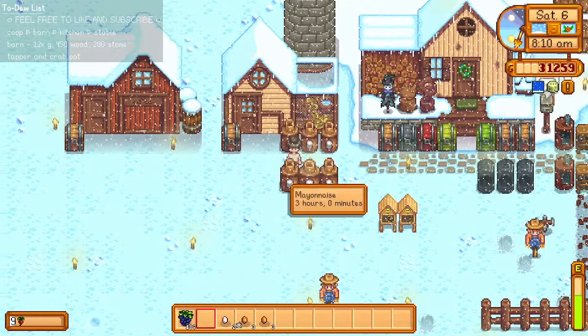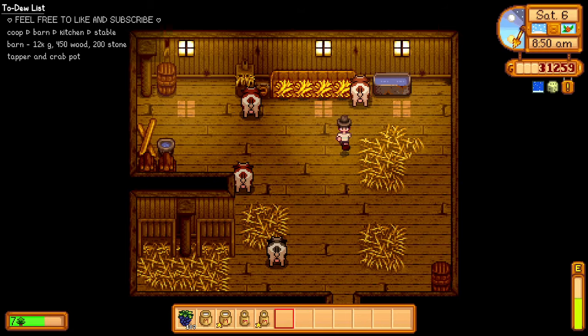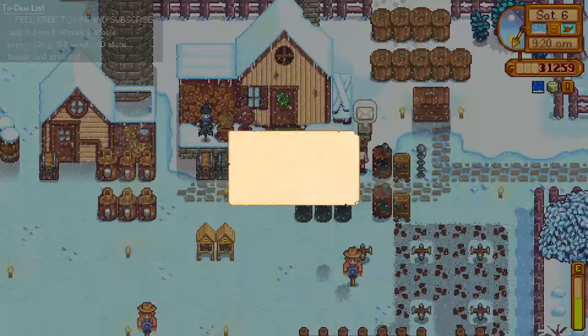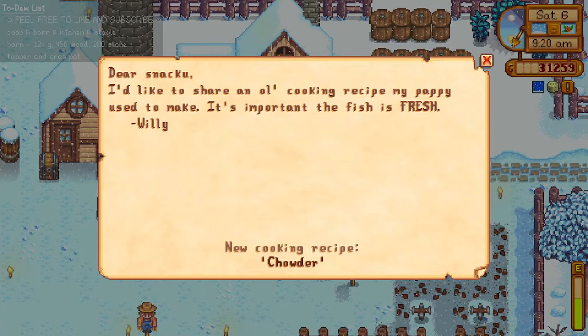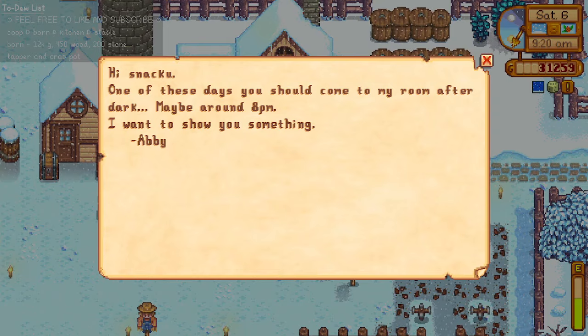We're gonna go mining after we tend the farm. More milk, please. We have some mail: Mayor Lewis is giving us advice about giving someone a mermaid's pendant. And Willy is giving us a cooking recipe — it's called chowder. 'It's important for the fish to be fresh.' Thank you, Mr. Willy.